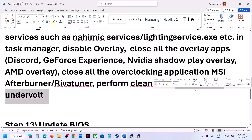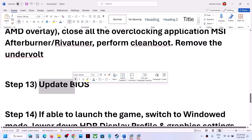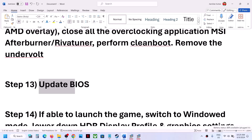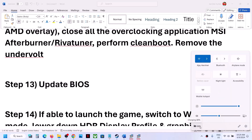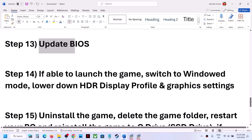The next step is to update your system BIOS. Go to your system manufacturer's website — Dell, Lenovo, or whichever brand you have — select your model number, find the latest BIOS update, and install it. Before updating on a laptop, make sure the battery is above 10% and the AC adapter is connected. During the BIOS update your system will restart; do not unplug the power cable. After the BIOS update, log in and launch the game.